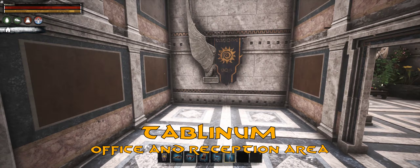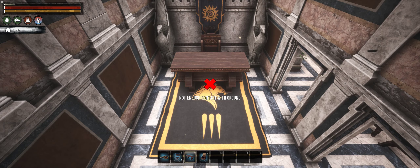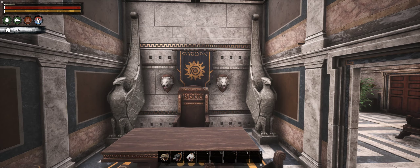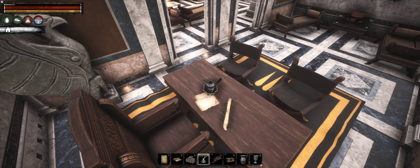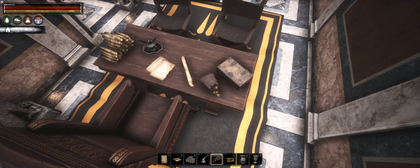The Tablinum was the office for the head of the household. It was overlooking the atrium and often only softly removed from it. I've decided to place another set of double doors here — or rather door frames — as I wanted the atrium to be visible to enhance the contrast between the two rooms. This is the room where clients would be received. The Roman patronage was a system of creating and maintaining a social circle broader than family, and even though there was a strict hierarchy, both the patron and client had obligations to fulfill, so it was a mutually beneficial relationship.